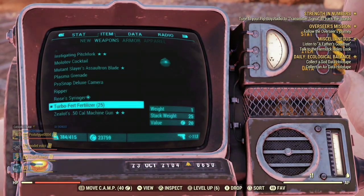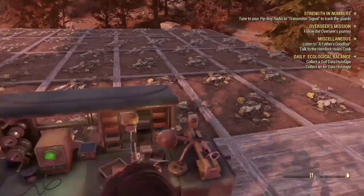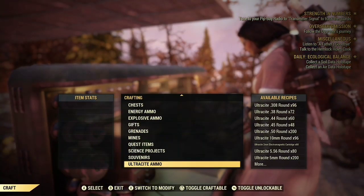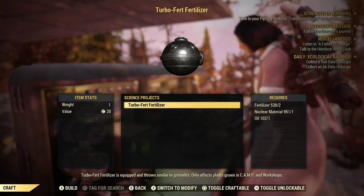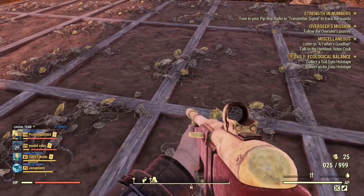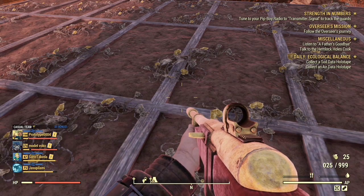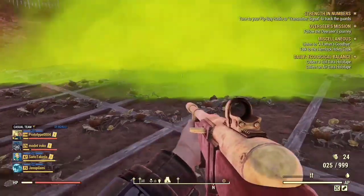You want to have the turbo-fed fertilizer unlocked and you can get this at Samuel at Foundation. You can also craft this grenade — it requires two fertilizer, one nuclear material, and one oil. It's crafted at the tinker's workbench. Another perk card you'll also need in Perception is Grenadier to allow you to do this. As you can see it all grew back.